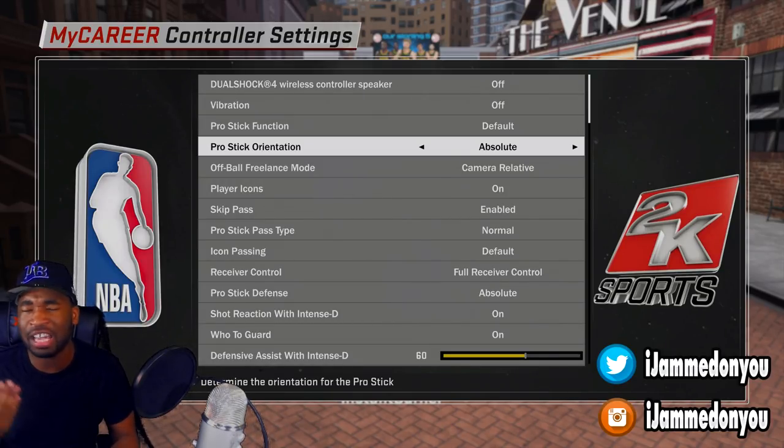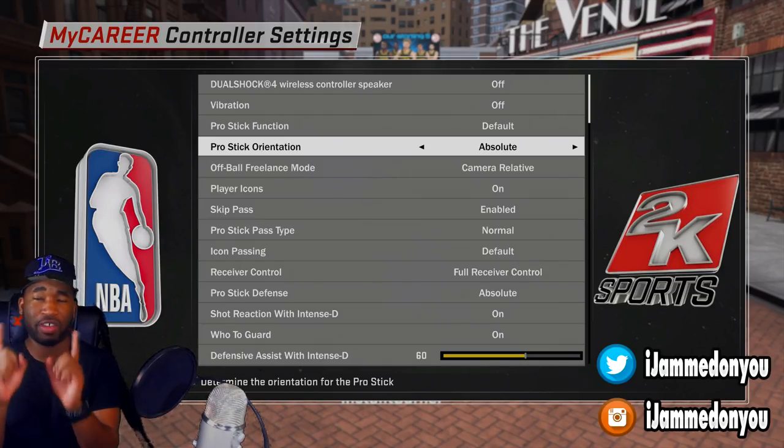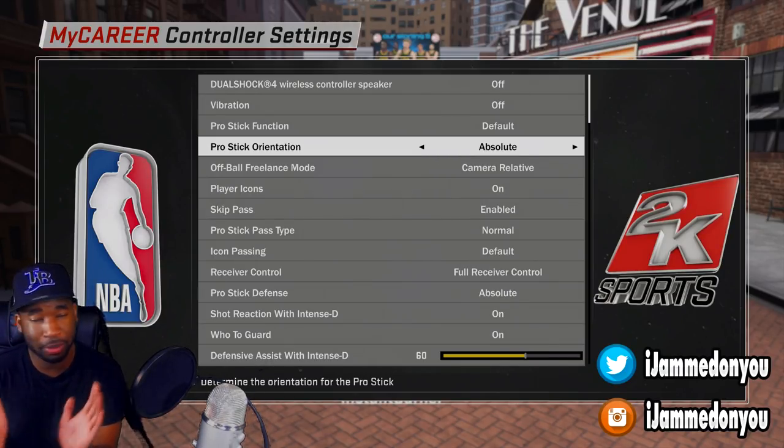I want to tell y'all, I am not playing — I did not glitch my game. I am not playing on rookie difficulty. I am actually playing on Pro. The very first way I'm going to show y'all is one of two ways. The very first way is for guards, or anybody that's fast and can call their own plays. This way is for you, and it's pretty easy.